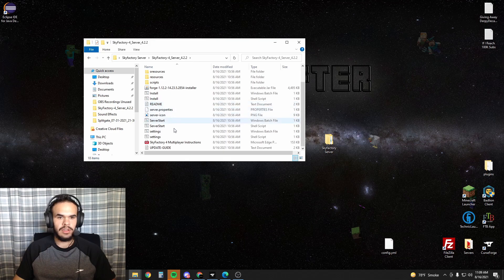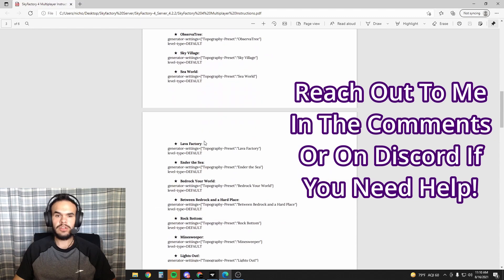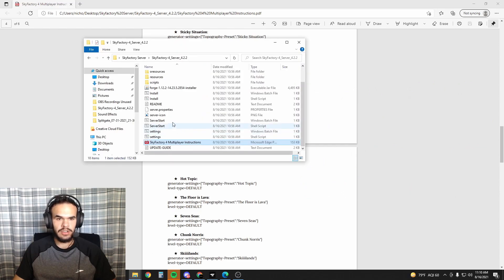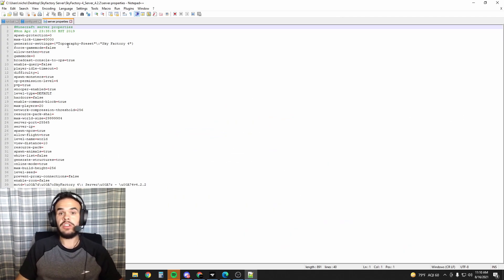Open it up. I highly recommend you read the Sky Factory 4 multiplayer instructions. This pretty much tells you the commands that you need. You can ignore the world types if that looks confusing — it's just the different types of worlds. In server.properties, you have to right-click it and hit edit with Notepad++. If you don't have Notepad++, you can download it — I'll put a link in the description. It just makes it so you can read these files pretty easily.